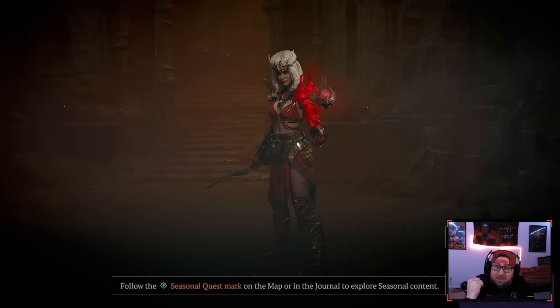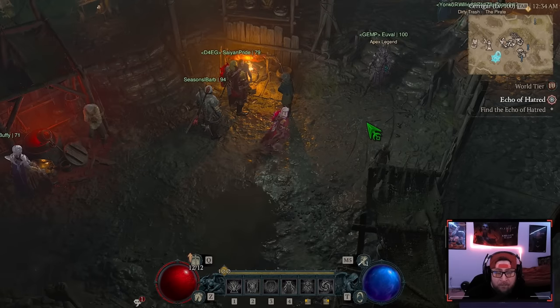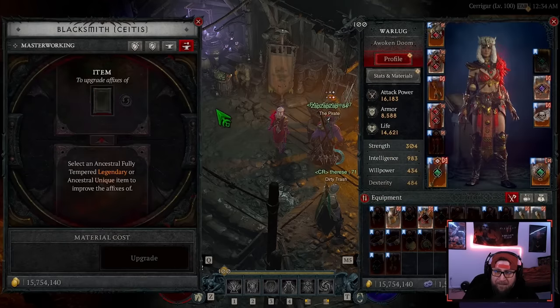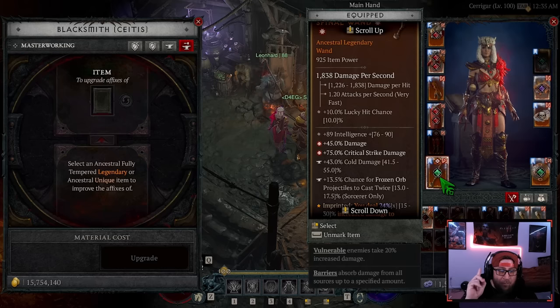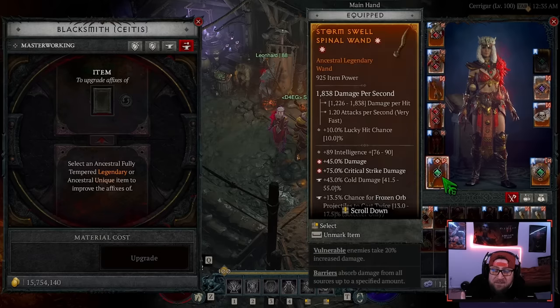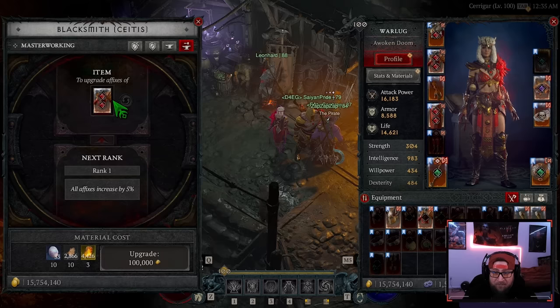Just to recap: you need to defeat a Tier 46 or 47 Nightmare Dungeon — I did a Tier 47 — and that will unlock the Pit. After you farm the Pit and get resources, you come over to the Blacksmith. It will unlock the option to select an Ancestral fully-tempered Legendary, Ancestral, or Unique item to improve the affixes of. You cannot do this with items that are not tempered — see how this item is grayed out? It has not been tempered.